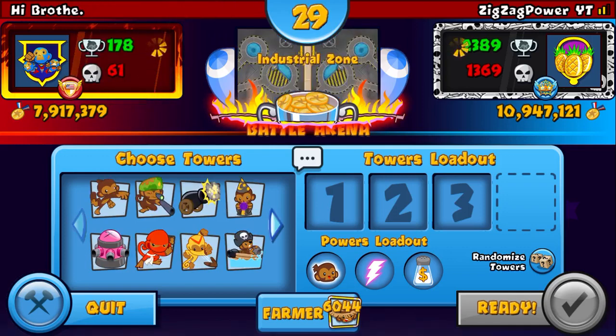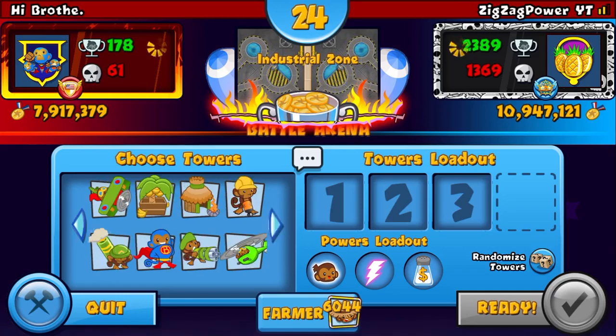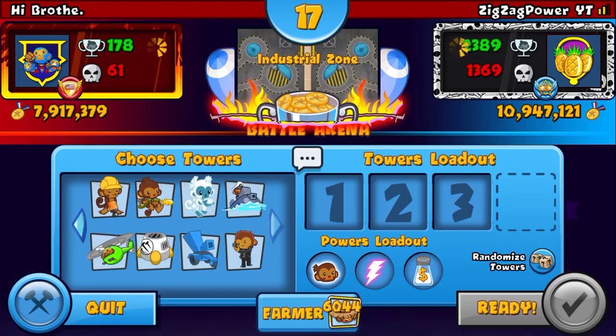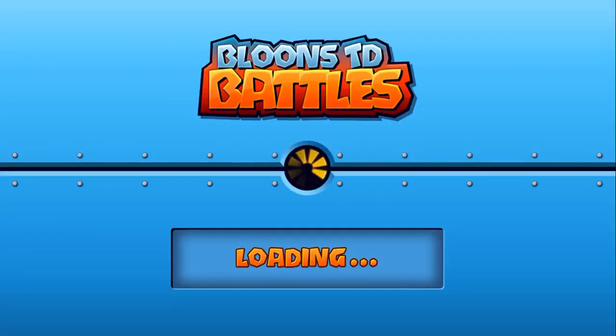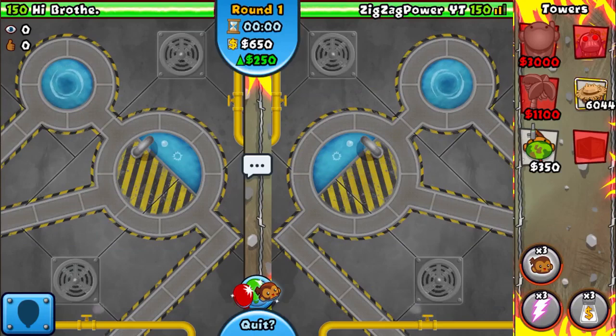Industrial Zone, dude — that's crazy. I absolutely love this map. This is, no caps, the best map in the game. Many people just don't like it because of the color, but to me it's legit the best map in the game. I just love it so much — those bends around the water are just so sexy. As you all know, the 4-2 Sniper is the best upgrade in this game — it's even better than the Temple. You might not believe me, but it's actually the best upgrade in the game.